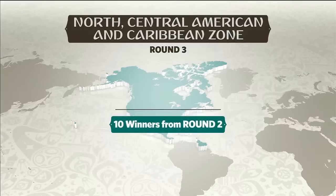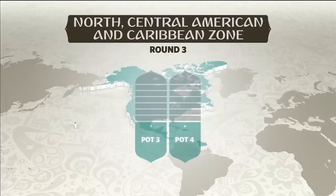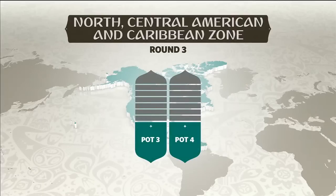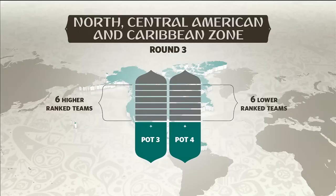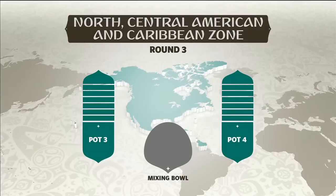In Round 3, the ten winners from Round 2 will join the two teams ranked 7 and 8 in the FIFA Coca-Cola World Ranking of August 2014. Of those 12 teams, the six higher ranked teams will be placed into Pot 3, and the six teams with a lower ranking will be placed into Pot 4. Those teams will then be paired into a series of six home and away matches.